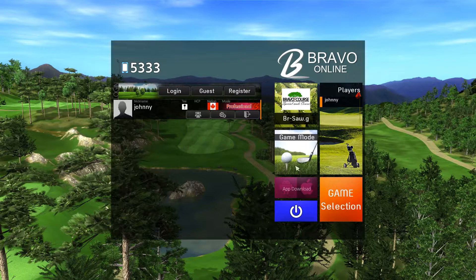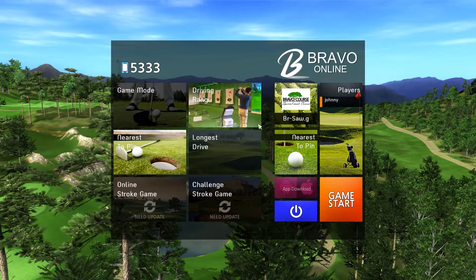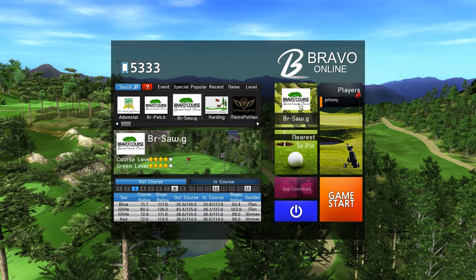Go to our game modes tab. Choose nearest to the pin, and choose the desired course that you want to practice on. Then press game start.